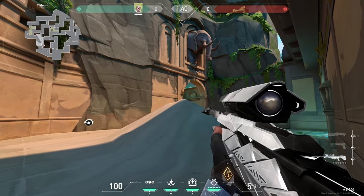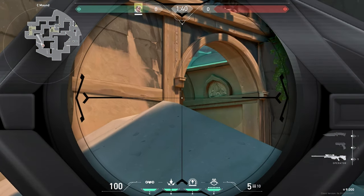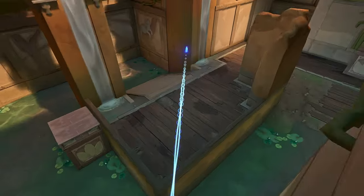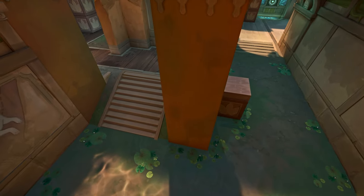Crouch on this wall and move until you see this spot, and do full charge with 1 bounce. This reveals anyone playing backside.